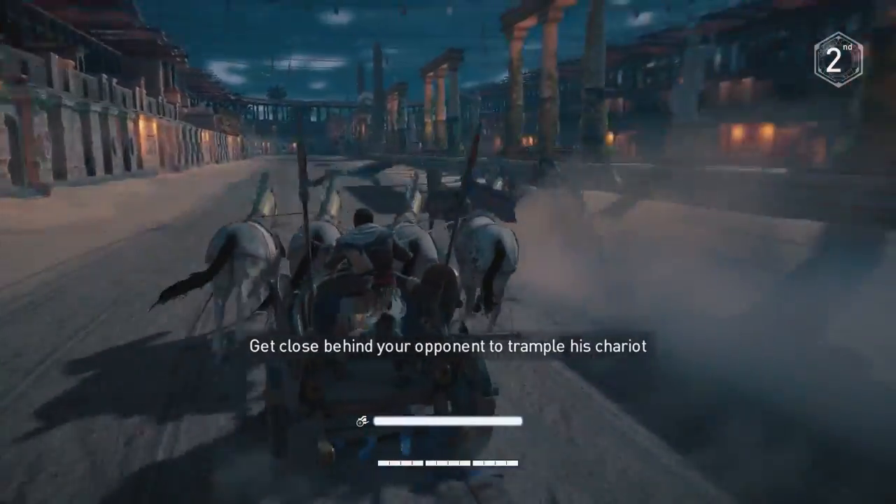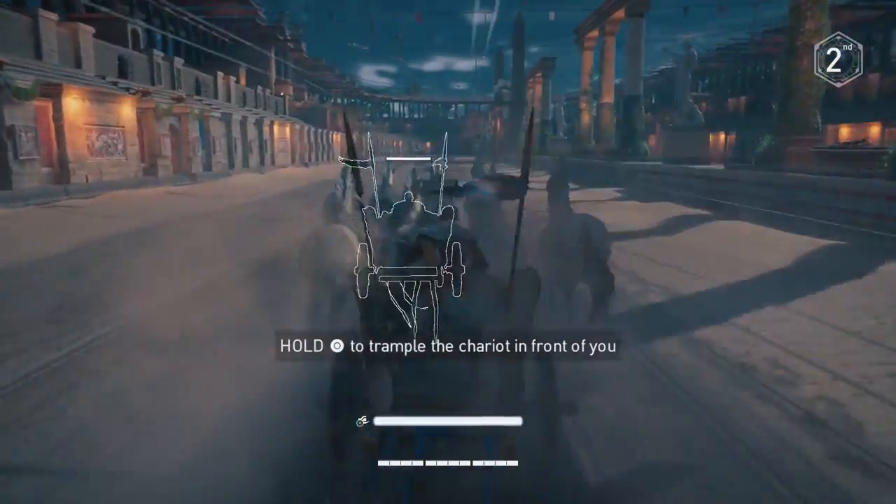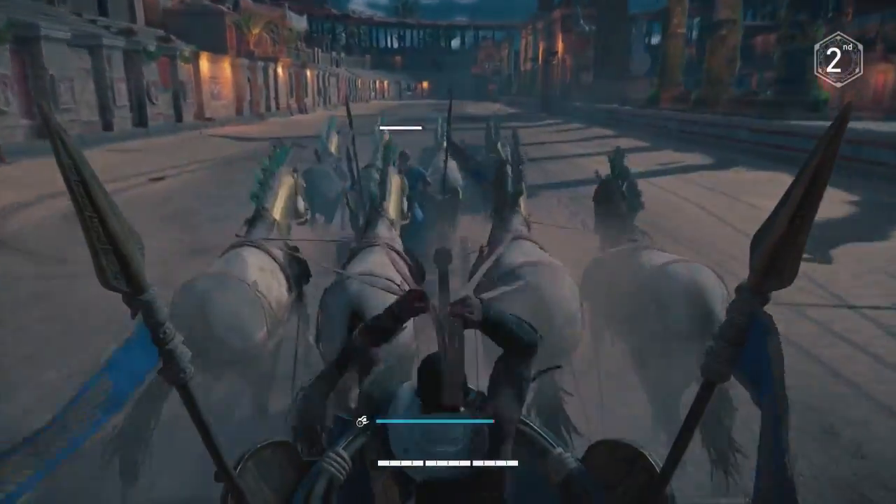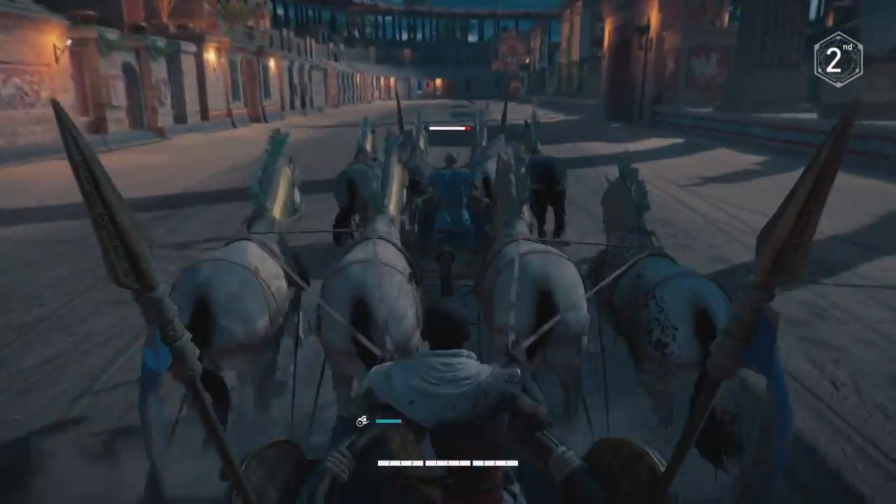Get close behind your opponent to trample his chariot. Hold circle to trample the chariot in front of you. So just ram right into him.